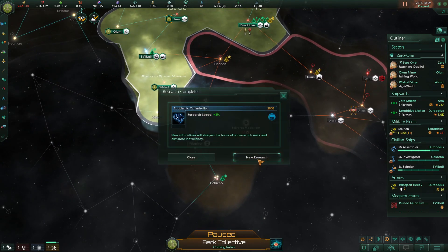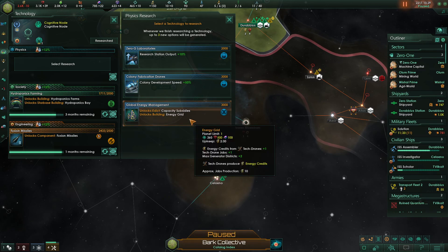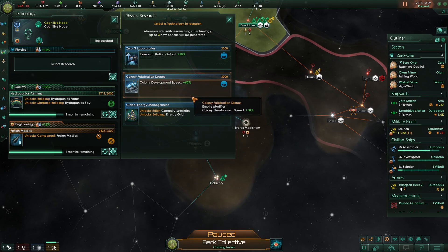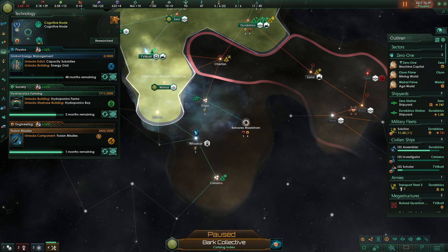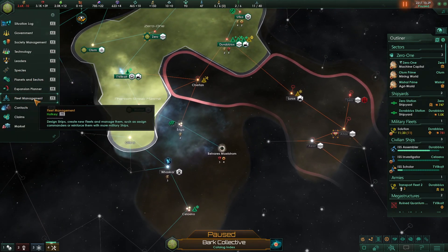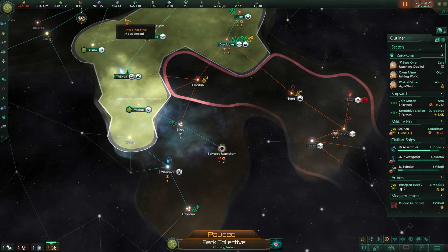Five percent research speed bonus. Given that I'm currently losing money I'm going for the energy grid. I will have a grip on my energy grid. We are almost done with fusion missiles — this sounds very good.